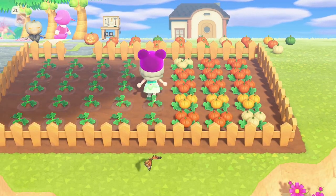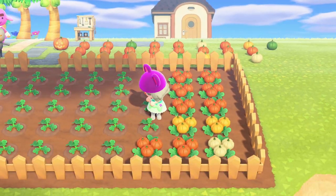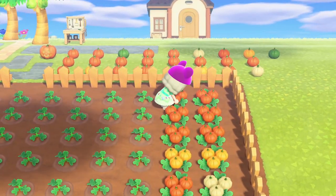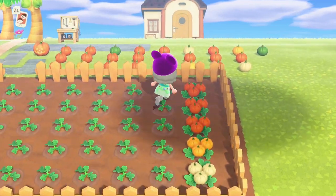Once pumpkins have spawned, you can harvest them by standing over each plant and pressing Y. The pumpkins stack 10 at a time, so if you are harvesting many pumpkins, be sure to have somewhere to drop them off if your pockets get too full.